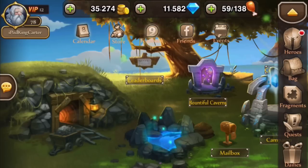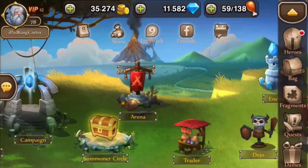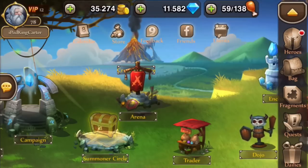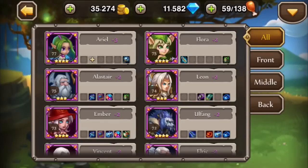So check it out - I'm now VIP level 12, I brought some diamonds, it's going down. I want to show you a couple of things: my lineup for rank matches, my guild, the characters I have, the soul stones I have for these characters, and what I need to upgrade.